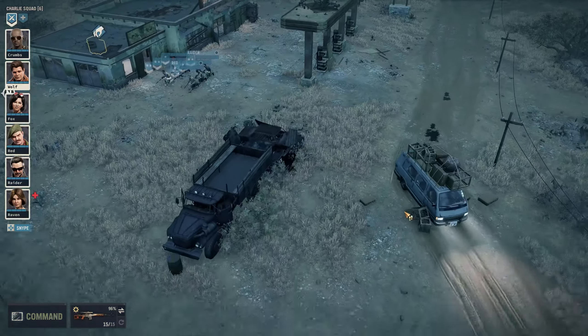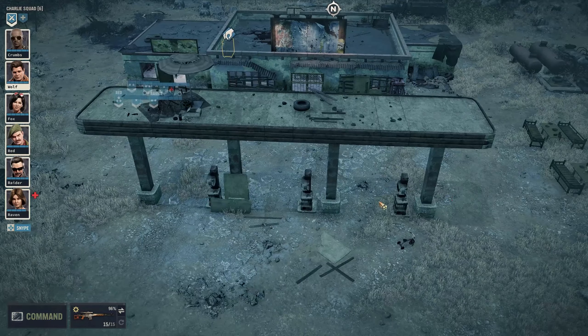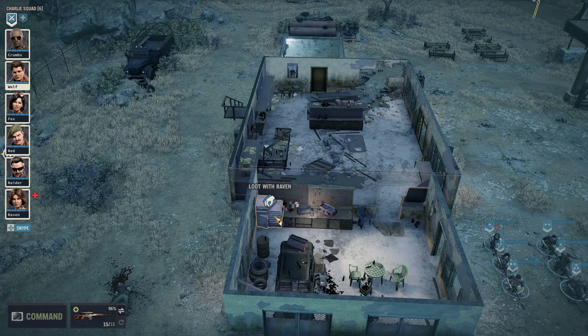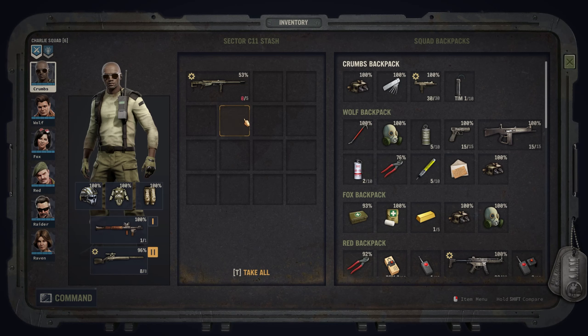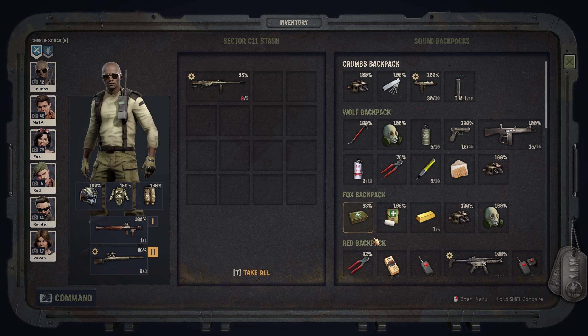The only thing that was here was this car, vehicle and some pumps. I've looted all the scraps but there is something interesting in here. I will show you. And look at that — an M82 .50 caliber sniper rifle, heavy sniper. And we got to have this, right?